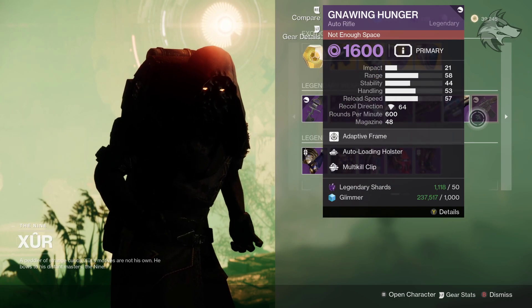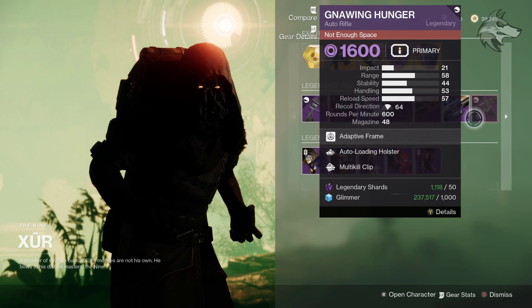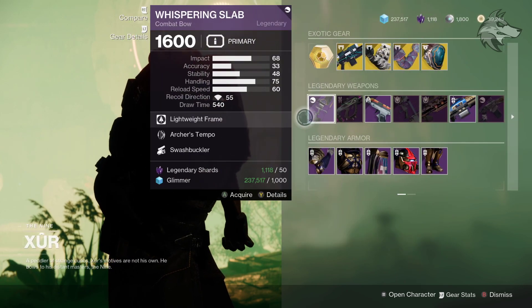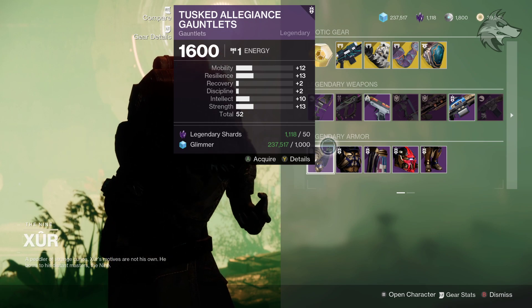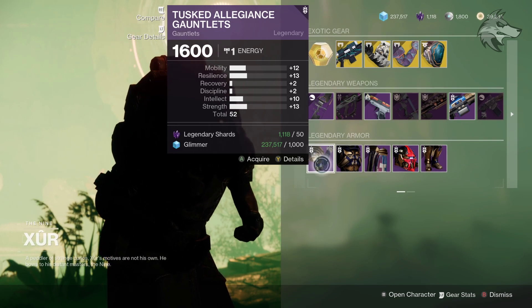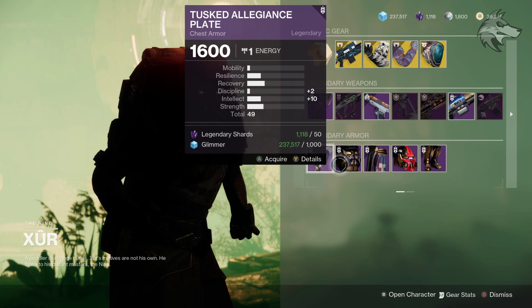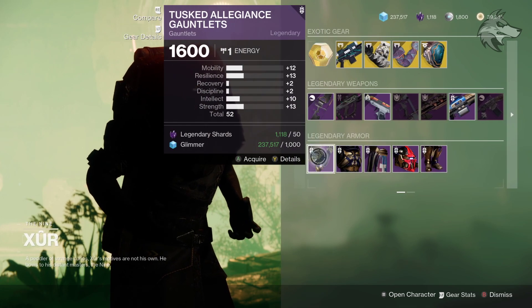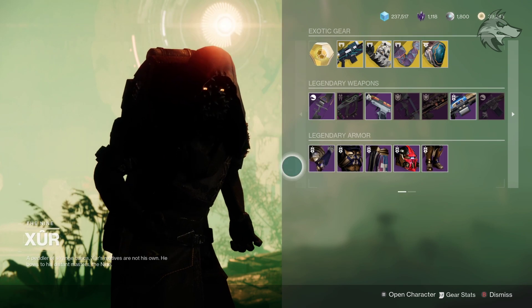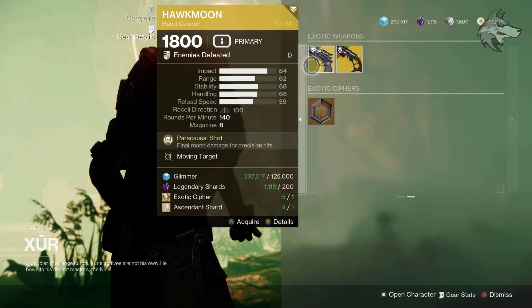Then we've got the Gnawing Hunger with Autoloading Holster and Multi-Kill Clip, so give us your thoughts on those weapon rolls. For the featured legendary armor we've got the Tusked Allegiance set of gear, I believe from back in Season of the Chosen — no standout stats really for the Titans, but if you need to pick this set up and add it to collections you can visit on your relevant characters.